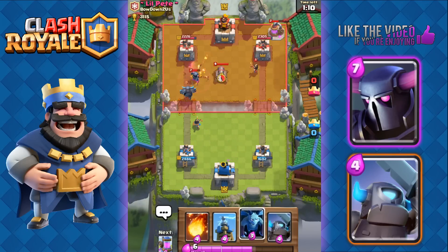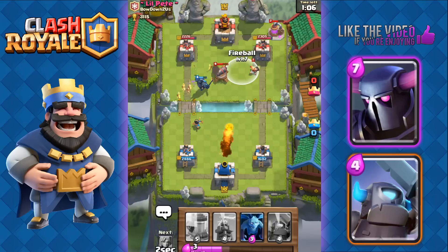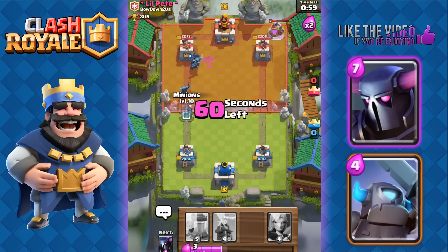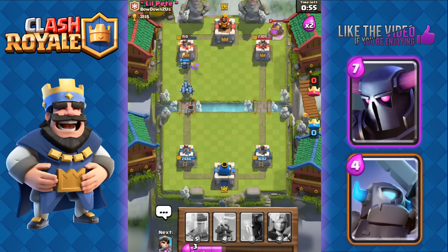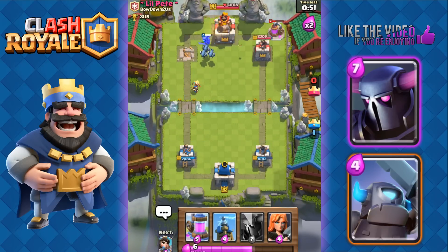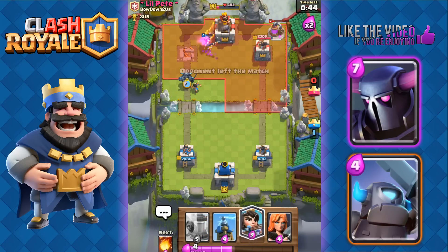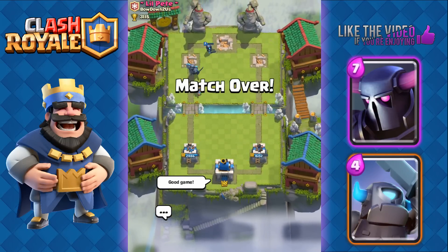He's got that Mini P.E.K.K.A. He placed down his Cannon and Princess together again, so we're gonna Fireball both of them. Now we're gonna send out Mini P.E.K.K.A. — Spear Goblins are gonna get one-shotted by our Princess. P.E.K.K.A. made it to his Tower! One shot — Mini P.E.K.K.A. — another shot. We got a Mini P.E.K.K.A. with Minions targeting his Tower. He left the game. That's gonna be a quick victory for us anyway. Good game.